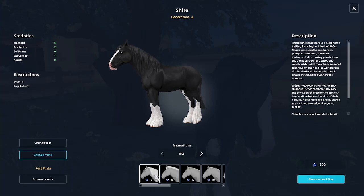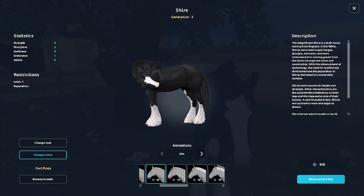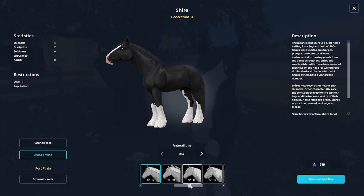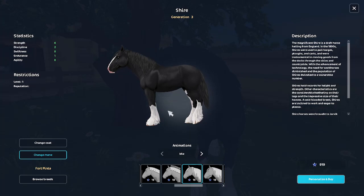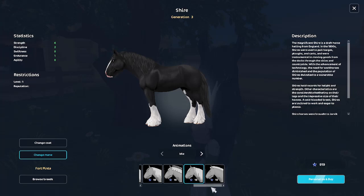Let's look at the mane styles. I do like these new mane styles for them. This one doesn't look the best, it just looks really weird. There's actually a braided one too. And then you get the little tuft on their chin, like the Tinkers. I think I'm going to do no mane style right now so I can get a better look at it.